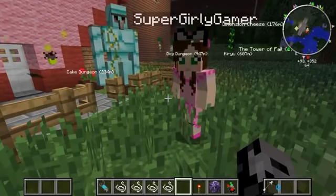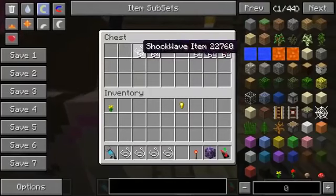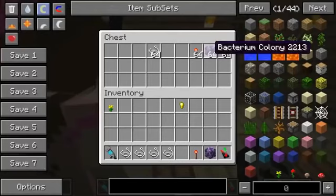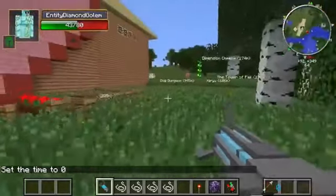In here we have the tornado mod installed. We have the tornado gun, the worm gun, the shockwave item, the drill item, and the best thing — a daytime item so we can see better. Golem, get out of here!